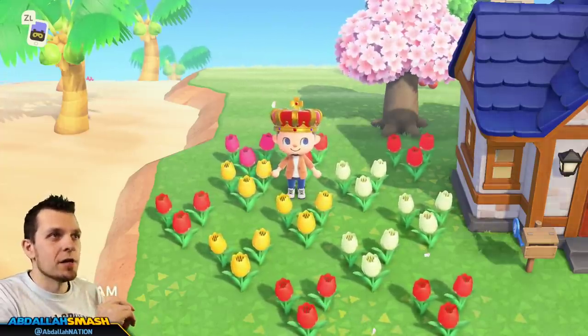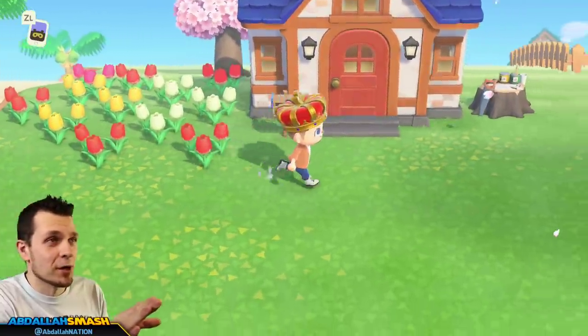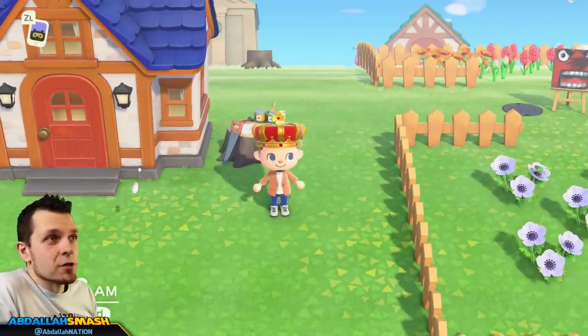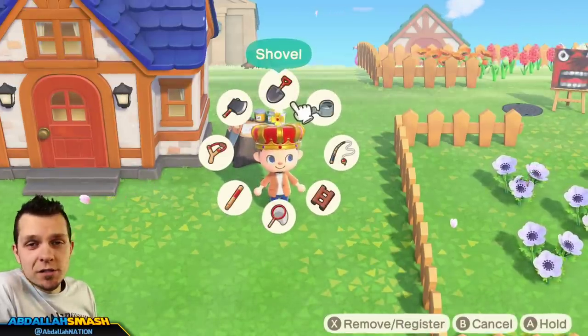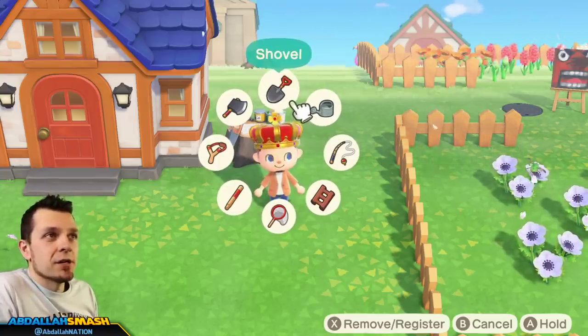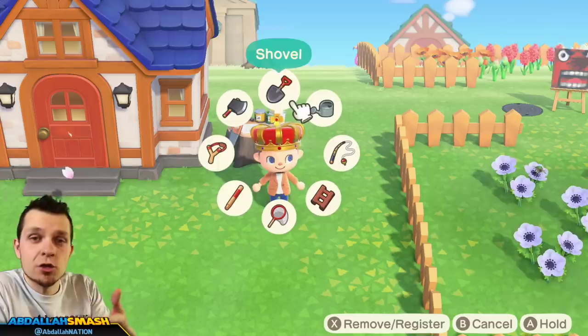If you guys already know the basics of planting, awesome, but I'm gonna make it a course so everyone's up to speed. The very first thing you're gonna need is two different tools. You're going to need a shovel and a watering can. A shovel is gotten from Blathers — if you've donated all of your fish and stuff like that to Tom Nook, you open up the museum and you'll be able to get a shovel there.